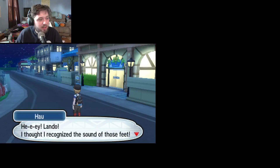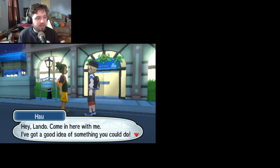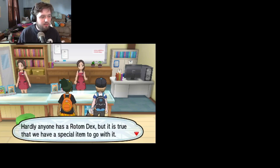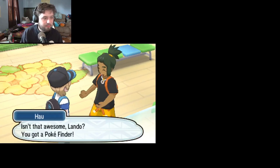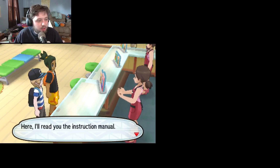Haoli City Shopping District. Hau shows up: 'Hey Lando! I thought I recognized the sound of those feet. So what do you think? Haoli is something, eh? Alola's gotta be the best place ever to live.' He pulls us into a shop. Inside, the clerk says: 'Is it true you can get a special gift if you have a Rotom Dex?' She confirms they have a special item — the Pokéfinder. 'Here you go!' Rotom will help point out places to take photos too.